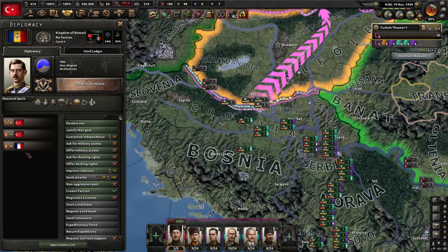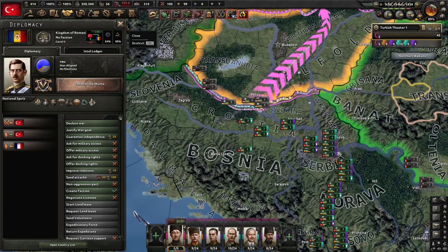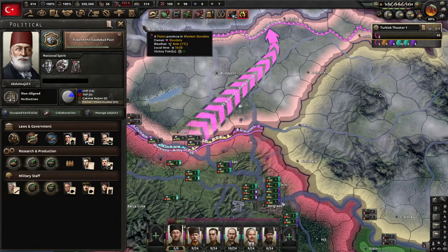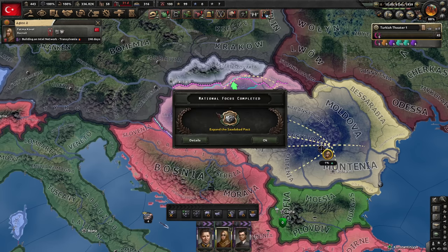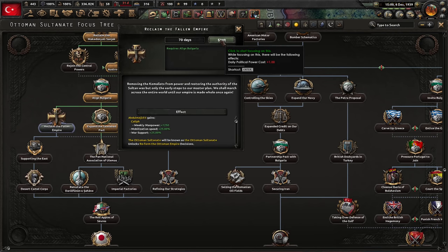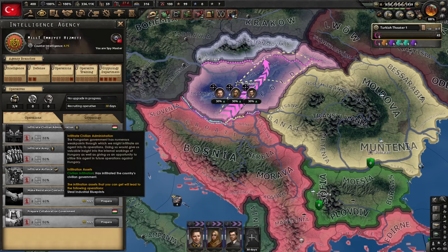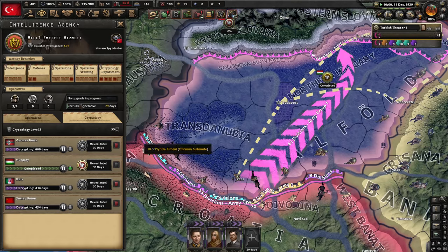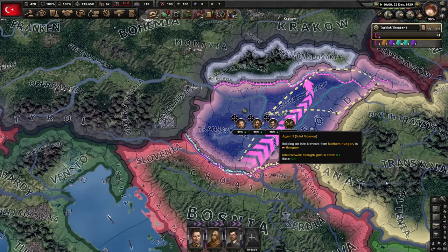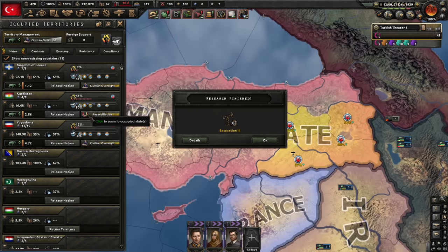Next we do Hungary. Go there aggressively. We do have a war goal against Romania, but Romania is guaranteed by France. They would want to join my faction — I'm going to use them, betray them, and only then kill them. Yes, I need to finish the focus. Iraq, Iran, and Afghanistan join our faction. And now that we have a faction, Romania wants to join it too — and I will invite them. Of course we will betray them. Now we can reclaim the fallen empire. We stand together with Romania. I can also become spymaster — extra spy, at least until we betray Romania.